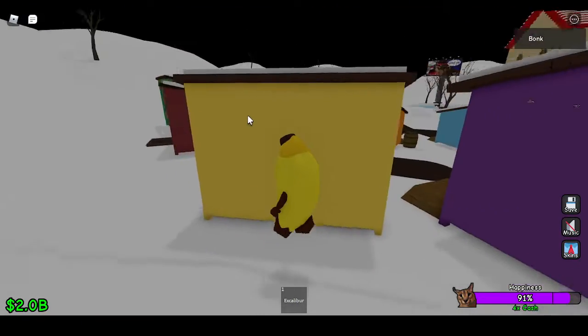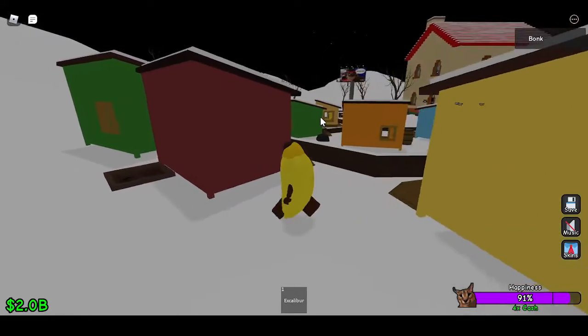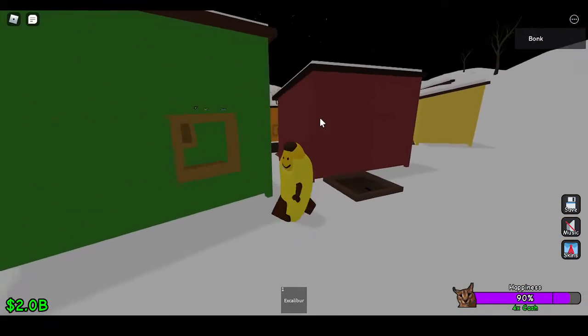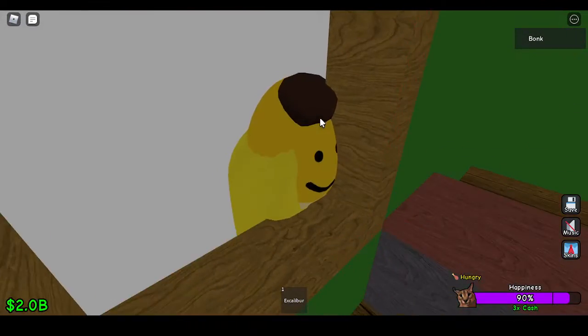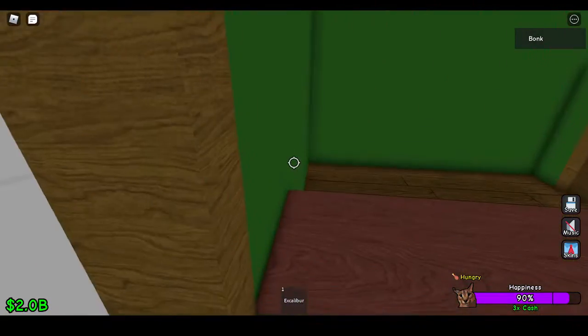But the weirdest thing has to be about the greenhouse — it also has an inside, but the door is locked. I think there's going to be like another thing you can buy here.